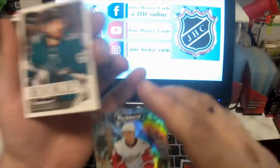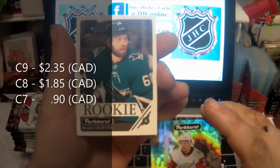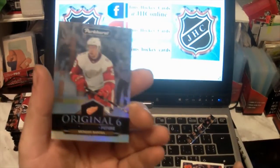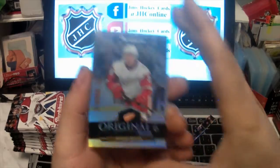An Original Six Past Present Future card of Anthony Mantha — that's nice. And there's another card behind him, which is a rookie card of Kerfoot. We'll put the rookie card there and the Original Six one here — nice, I like that.